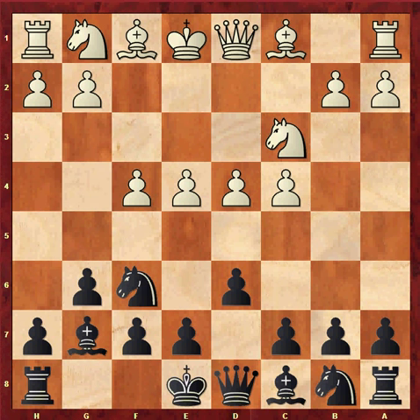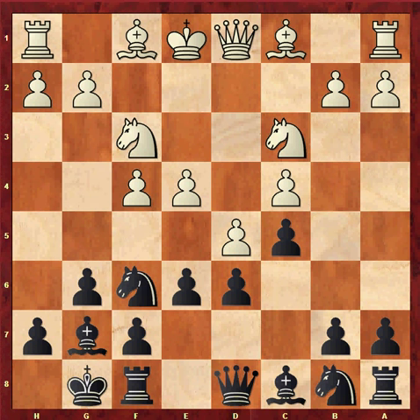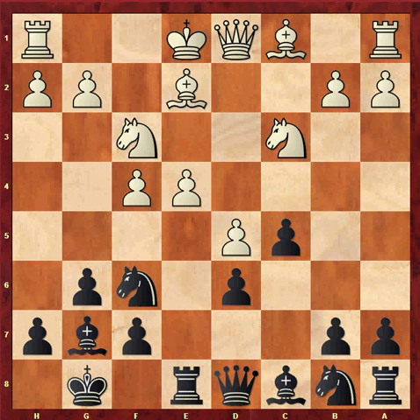f4 is the Four Pawns Attack, one of the most aggressive methods for white to play against the King's Indian. Castles, knight f3. Now the main line is to challenge the white center with c5, d5, e6, bishop e2, exd5, cxd5. We have reached a position reminiscent of the modern Benoni. In recent play, rook e8 and bishop g4 have been equally popular.